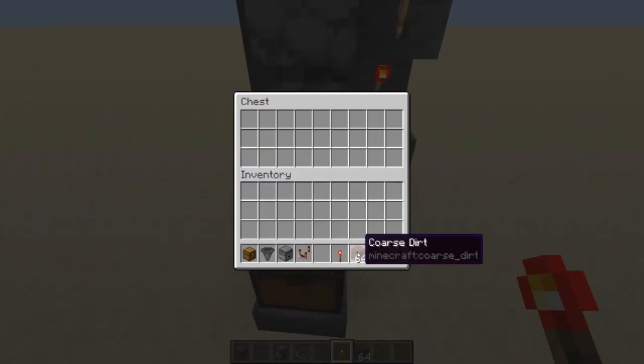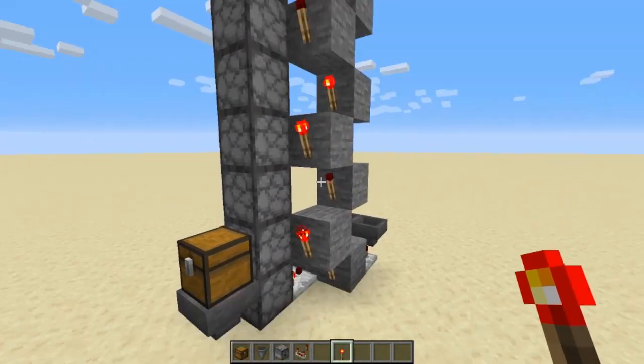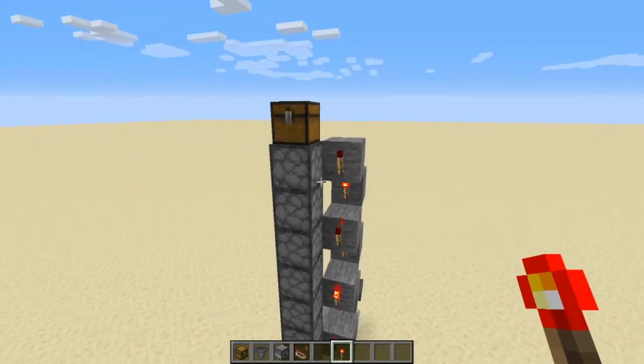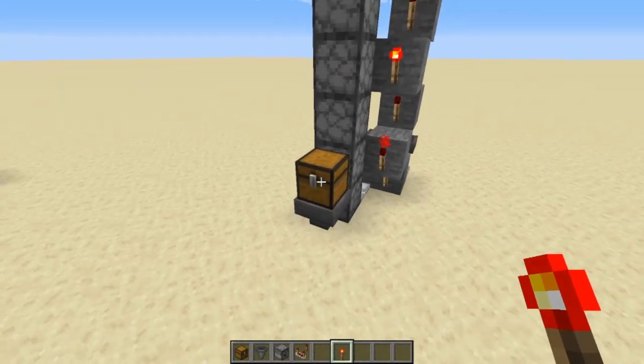Let's watch it in action — putting 64 coarse dirt in. You can see all the droppers going, and it is totally silent. Getting right up next to it, you can't hear a thing. All of your items end up right at the top.